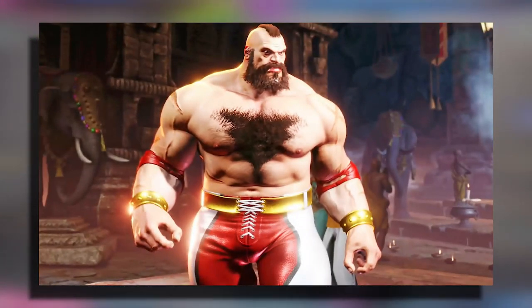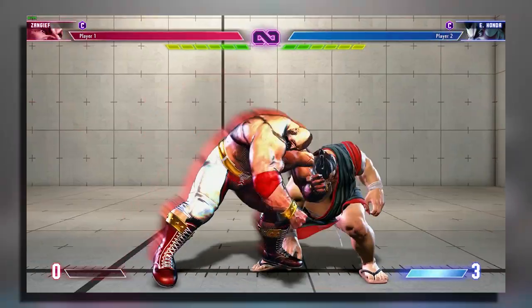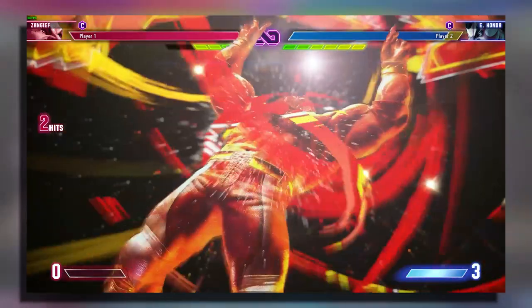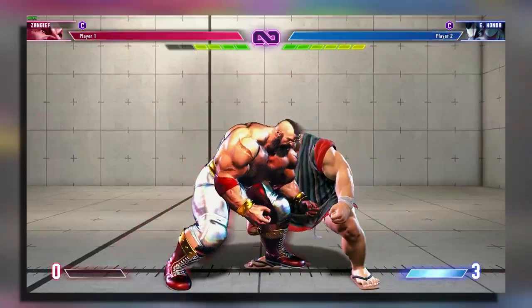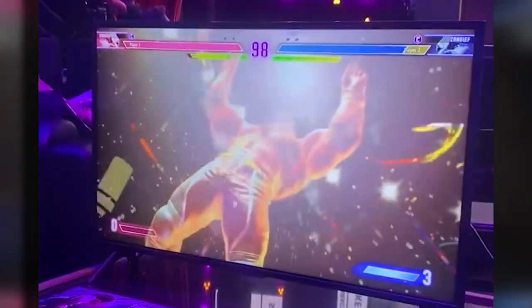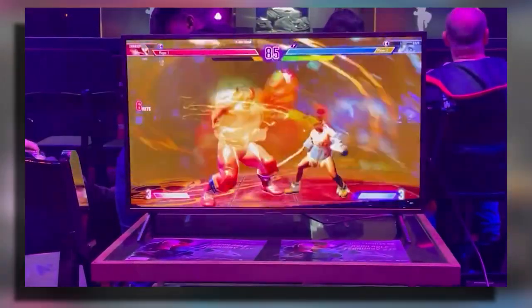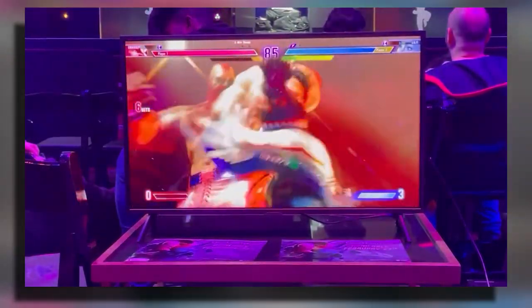The next change is for Zangief. Unlike Street Fighter V, Street Fighter 6 Zangief didn't have the ability to combo into his level three from hits, but as we can see from the updates on Twitter, he does have the ability to cancel and combo into his level three from EX Lariat. We're not sure if this means he can also combo into his level three from regular hits, but that would be a pretty good change for Zangief.